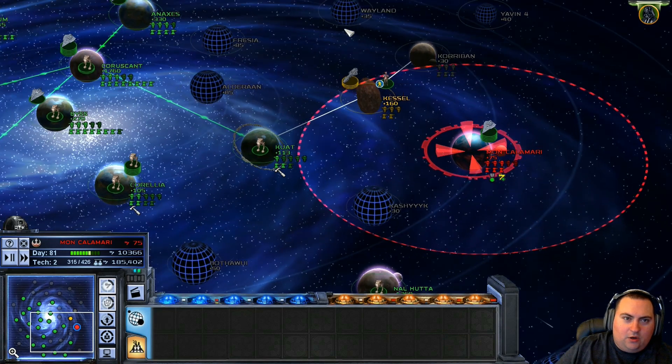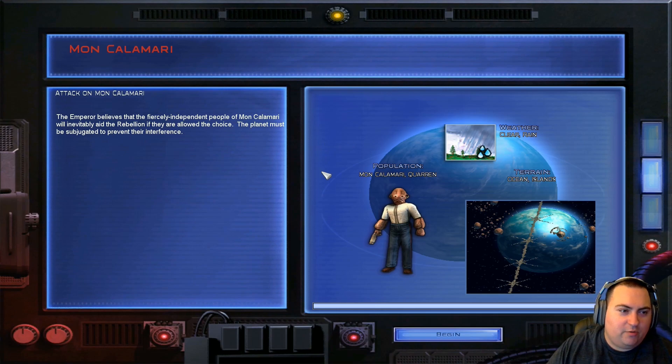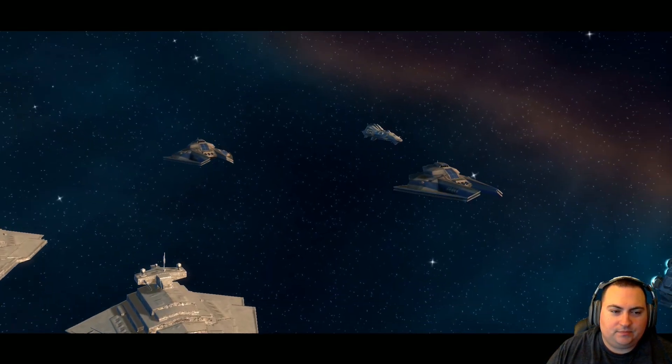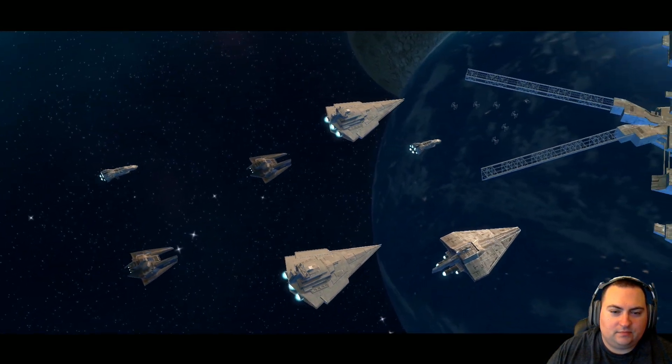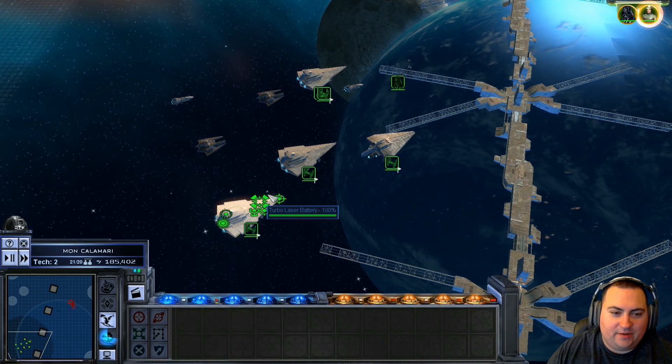Tactical battle imminent. Here we go. Story mission: The Emperor believes the fiercely independent people of Mon Calamari will inevitably aid the rebellion if they are allowed the choice. The planet must be subjugated to prevent their interference. This world is now under the control of the Empire — you will submit to the will of the Emperor. That sounds like the best way to do it.